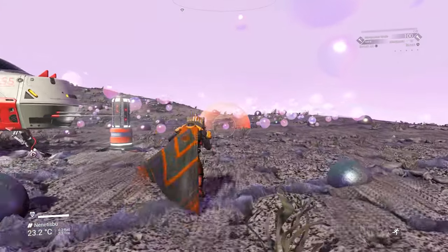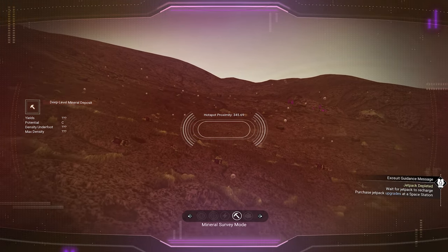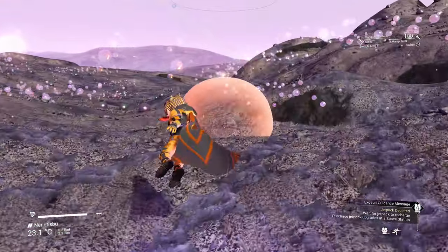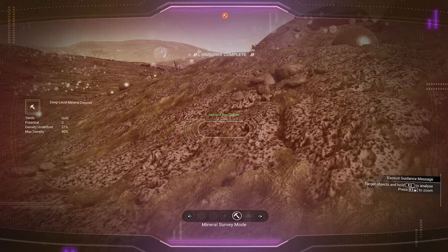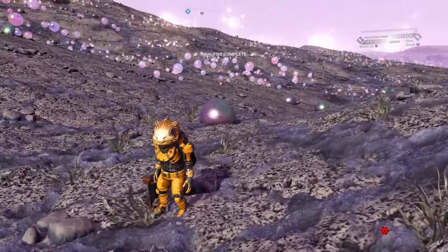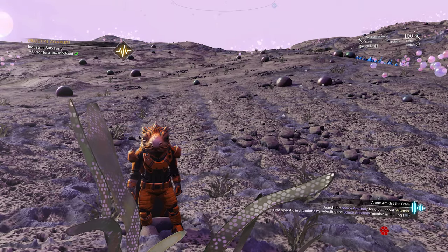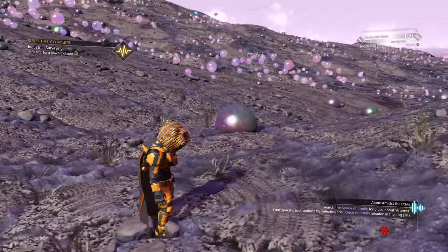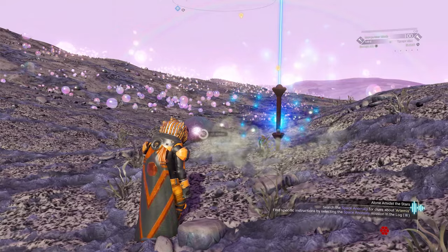We have a C-class hotspot in front of us. We need to get within 5U range before we can analyze the hotspot itself. Let's analyze it — this is a gold hotspot, which means we can start mining here if we want to. You can look for a higher class hotspot, which would let you use fewer mineral extractors to get the same amount of resources, but let's work with the C-class right here.